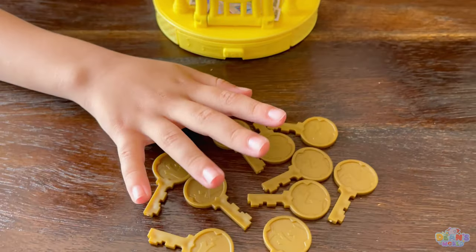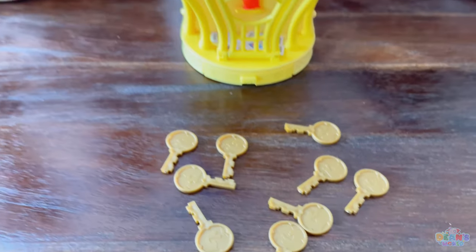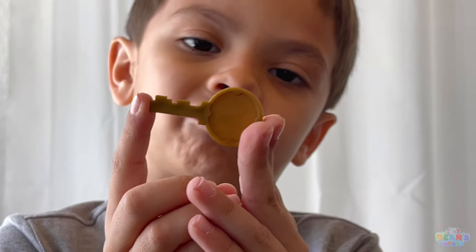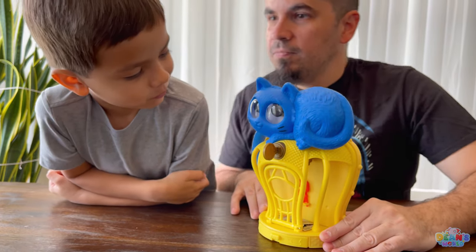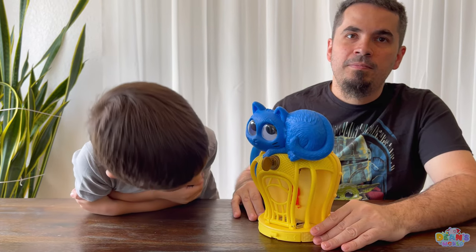You're the youngest, so get yourself a key. The numbers are facing down so nobody can see what number is on the key. Dean got the number two. One, two, two - and that's it. Nothing happens. So now the player to Dean's left goes next.